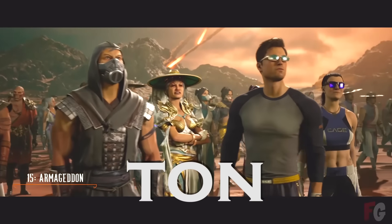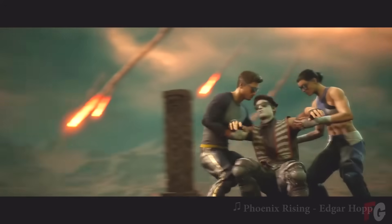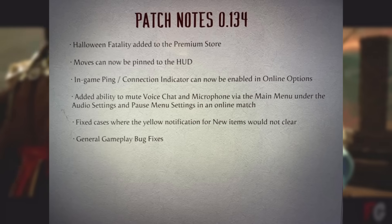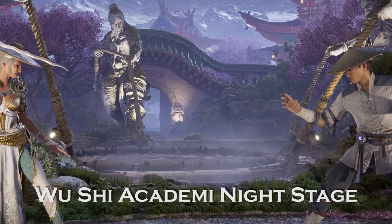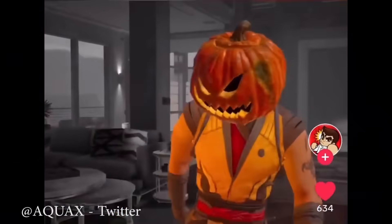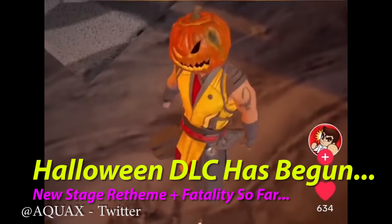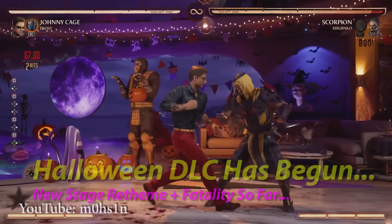NetherRealm Studios has a ton of content planned for Mortal Kombat 1 well into the future, and thanks to this most recent patch, we are starting to see that content trickle in. In the latest patch notes, not only do we have some big bug fixes, character balancing, the Knight variant to the Wu-Xi Academy stage being added, and finally being able to pin moves to the HUD, but perhaps the biggest surprise relates to the new Halloween fatality and the Cage's Mansion stage Halloween makeover being introduced to the game.